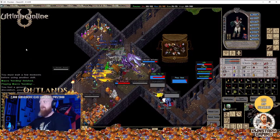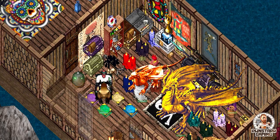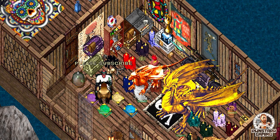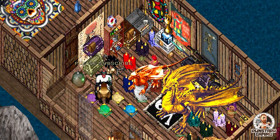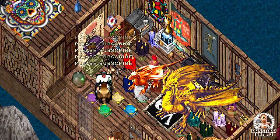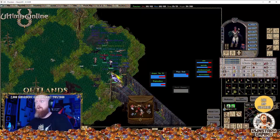Alright, let's talk a little bit about pets. For bosses, personally I typically — but not always — use a Ruby Wyrmling for the area-of-effect armor reduction to help the team, and a Sun Wyrm for the massive damage per second.